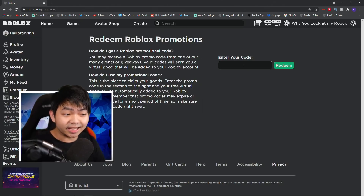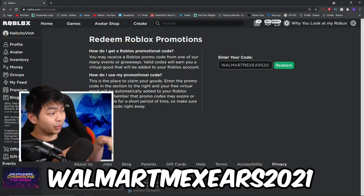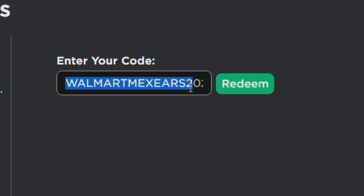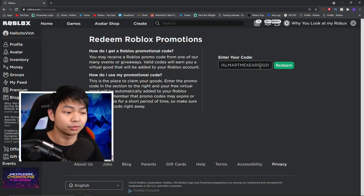The next code of the day is WALMARTMIXEARS2021. I'm gonna go ahead and put it right here in the middle of the screen so you guys can copy and paste it or just type it in. It's WALMARTMIXEARS2021 — ears with the S. Make sure you guys type everything correctly; if you miss one letter it's not gonna work.